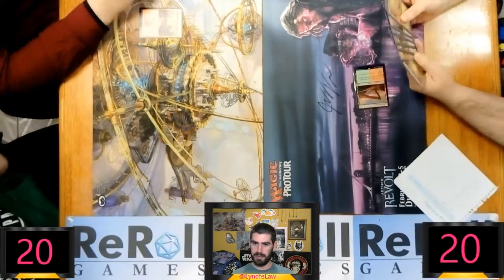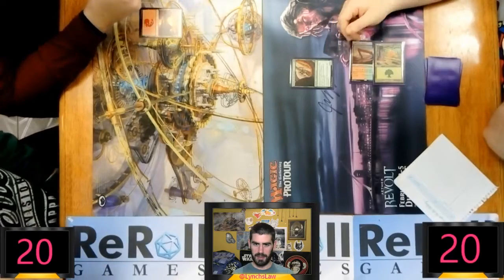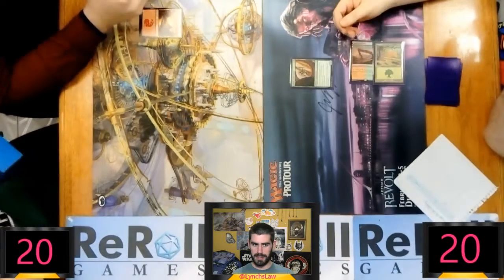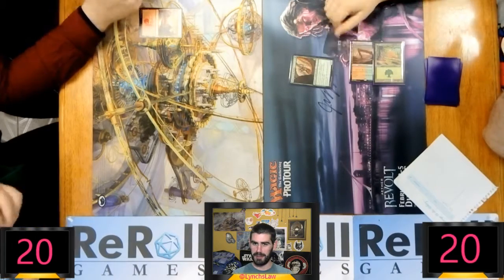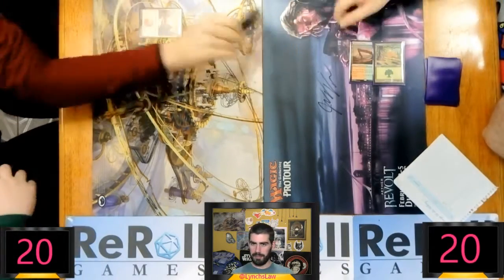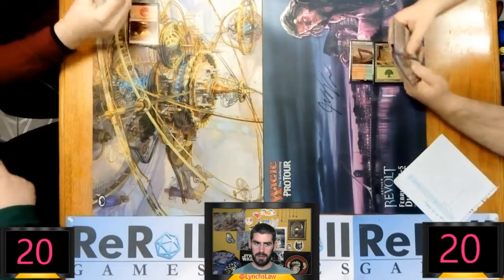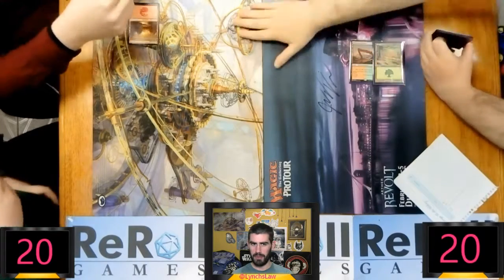This is round one for FNM. We've got Connor on the right, and I apologize, I don't know the person on the left. It looks like he's got a teammate there because there's definitely two people, so it's a little 2v1. Connor is on Dinosaurs Naya, and the player on the left is on kind of a burn red deck.